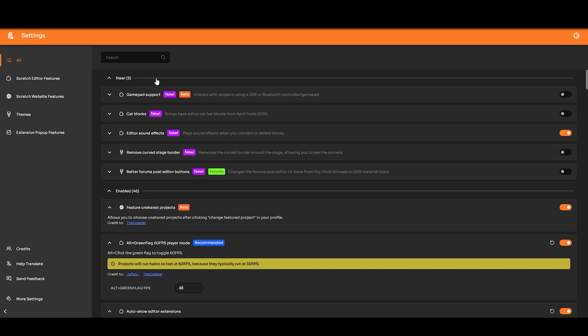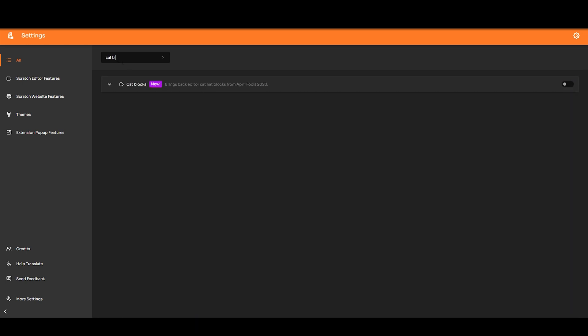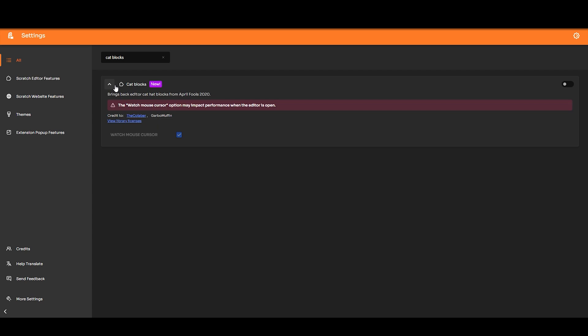You used to get the cat blocks by pressing up arrow two times, down arrow two times, left arrow, right arrow, left arrow, right arrow, B and A. But now that doesn't work anymore. You can just search 'cat blocks' and find it right here.